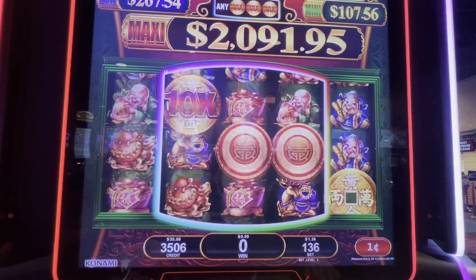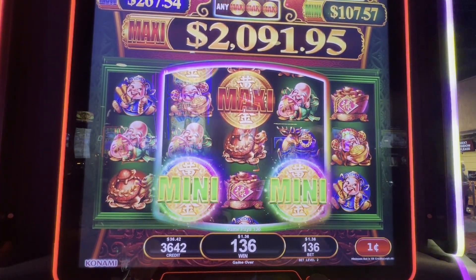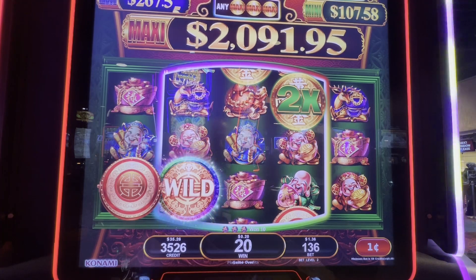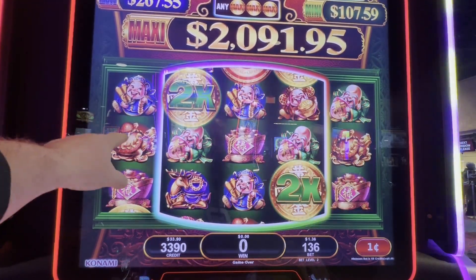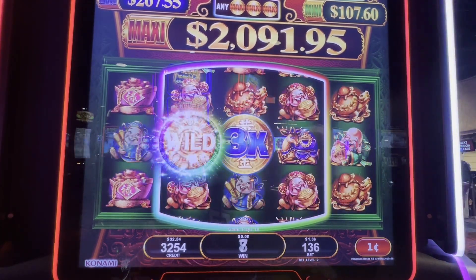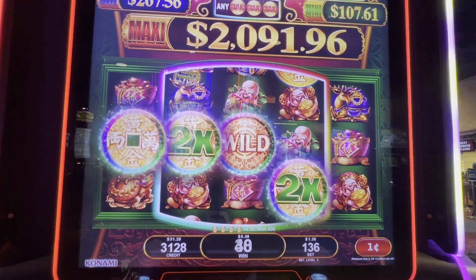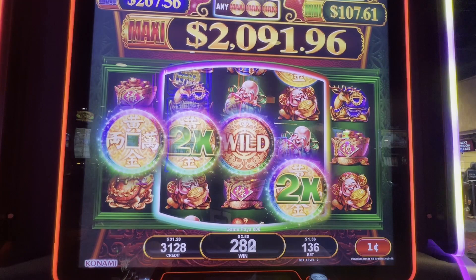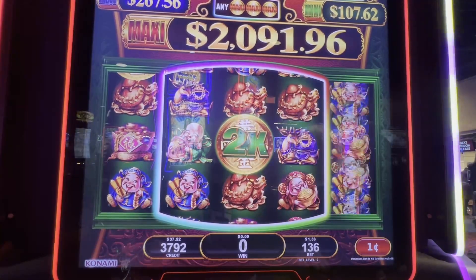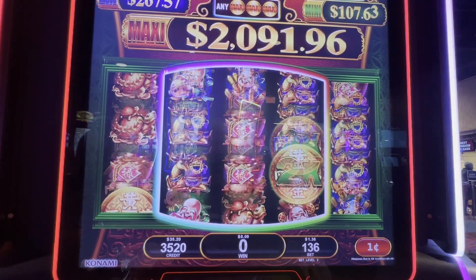Those are wild — if you get three of those, that gives you free games. I didn't even know that would pay. The ones with the red circles are free games, you need three of those. You need a circle in the first symbol here in order to win anything in the middle. You can't win anything but a little line hit there. Now here we're going to win — $8 hit, so that's good.